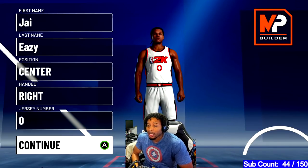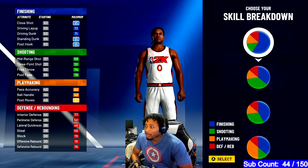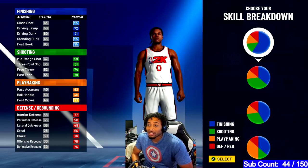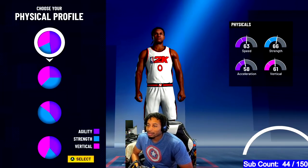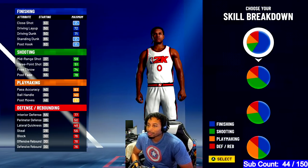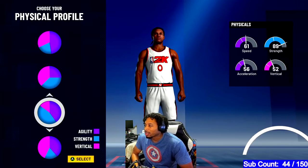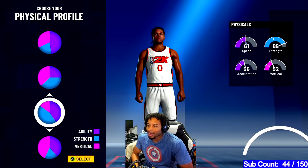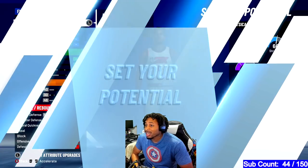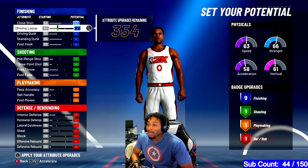I played one of these guys today and he completely terrorized me. So I went into the MyPlayer builder and I was like, how can I make this build? And it's not easy to make. You got to do a lot of things kind of exact. First thing you want to do, you want to take the first pie chart — the finishing pie chart. And even though I would probably take speed, you can take speed and strength too. It's really up to you, but I don't know if you're going to get the name if you take speed and strength.